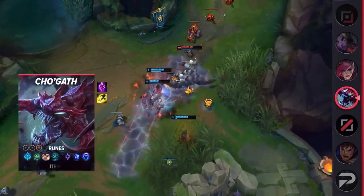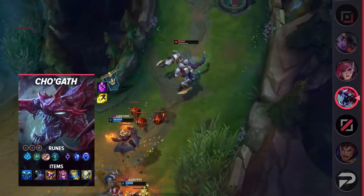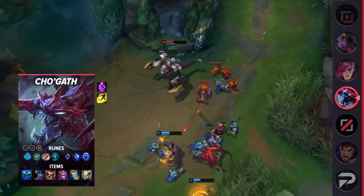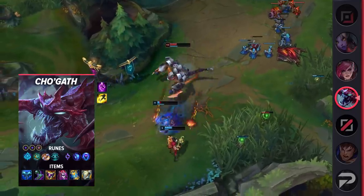As of Season 12, the rune also provides some direct combat bonuses as the slowing fields also reduce the damage your allies take. The runes are Glacial Augment, Perfect Timing, Biscuit Delivery, Cosmic Insight, Mana Flow Band, Transcendence, and Double Adaptive Force, plus a defensive rune.